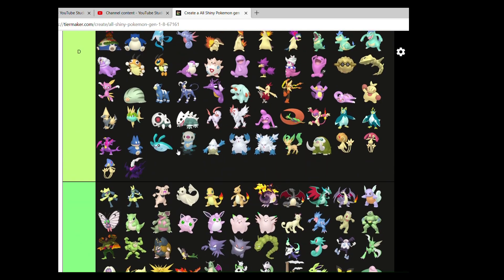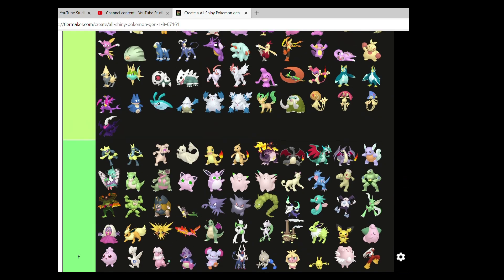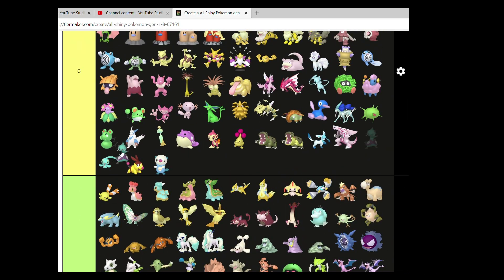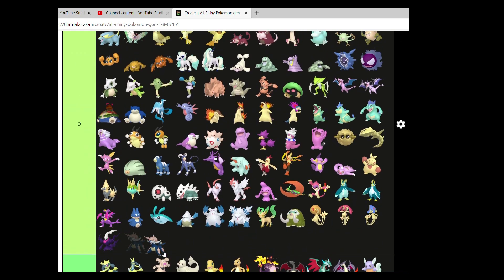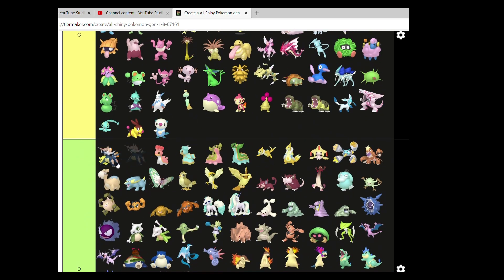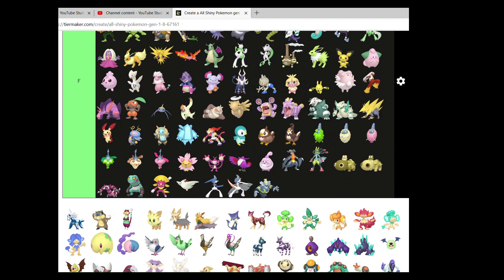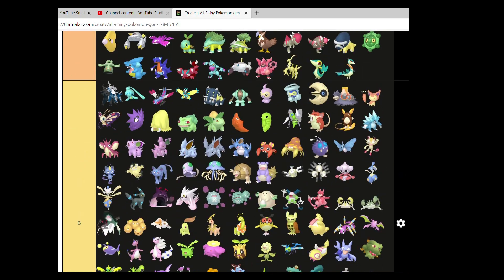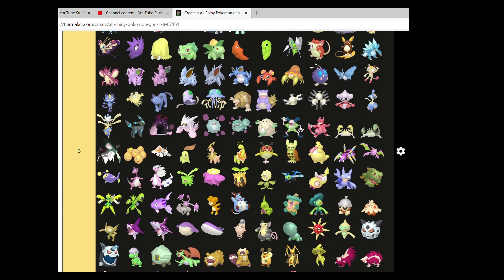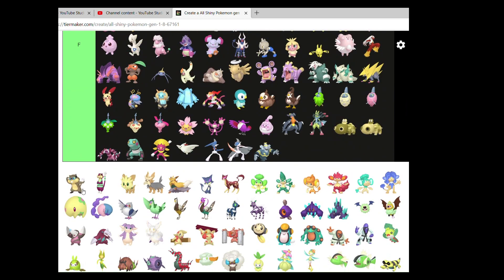Oshawott line. I think Samurott actually goes down a little bit. Then we got Hisuian Samurott, which, to give the benefit of the doubt, is much better than Unovan Samurott, but not all too much.